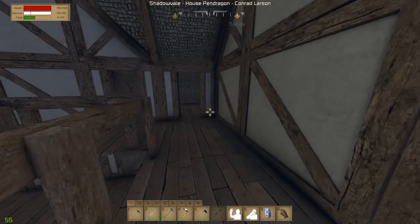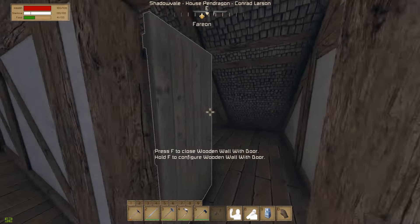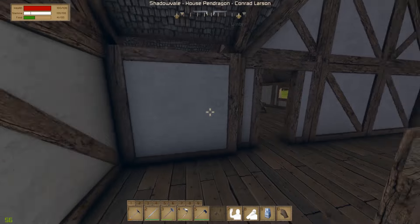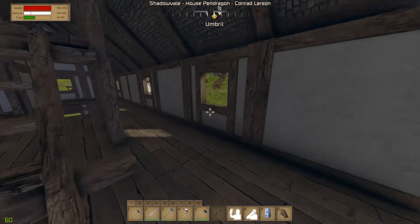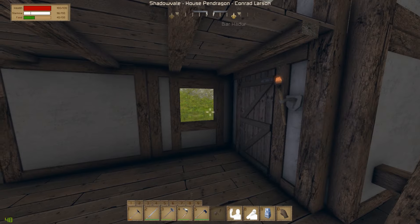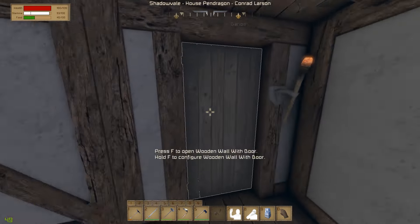Not too much lighting in here — I'm sort of worried to lag the game out. And as we carry on this way, we do have two more bedrooms. These were the sort of last things to be finished as the roof went in. Currently no beds in there, because we don't really have anyone else to put in here. I could move the beds out from down here, but it would require them to reclaim it for now, so we'll just leave those as is.